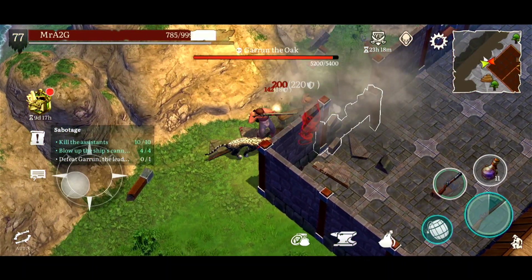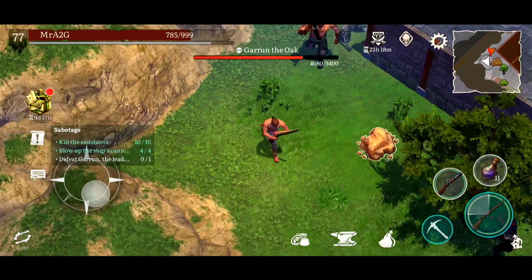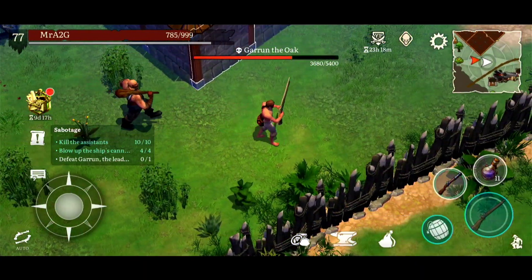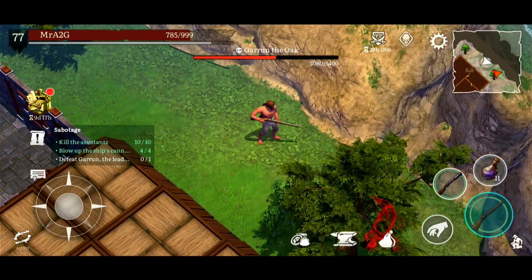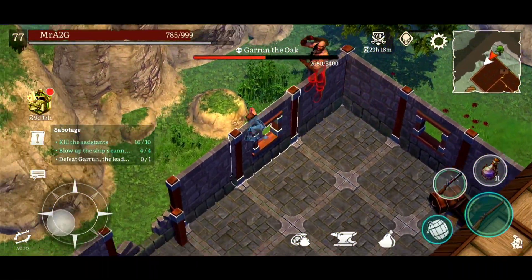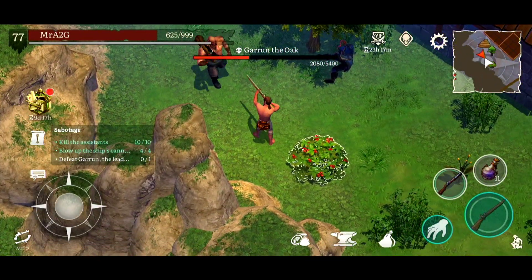There you go - that is Garen the Oak. Mr. Garen the Oak - he's got a bit of HP on him. Look at that - it's 5,400. Big boy. He's taking out my pet. Now it's just a process of just running, shooting, running and shooting. You're obviously going to take him down. He's not that fast, so you're not going to have to worry about it. I can actually go around in a little merry-go-round if I so choose to do so. You just need to be careful because if you stop, you can get tagged - just be careful.